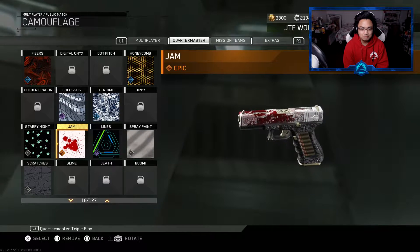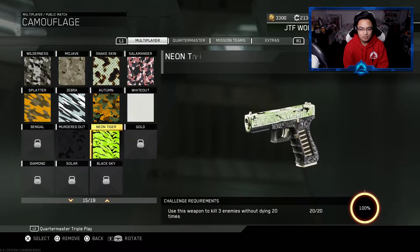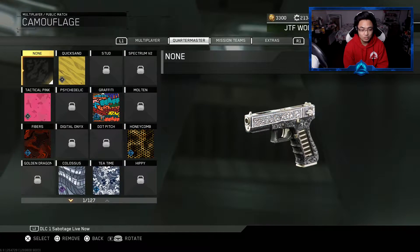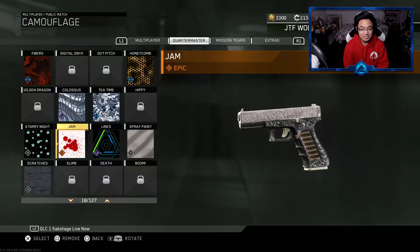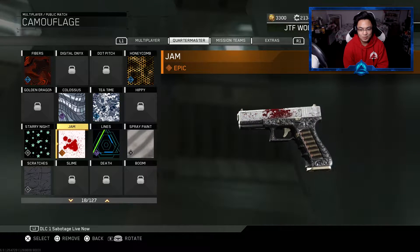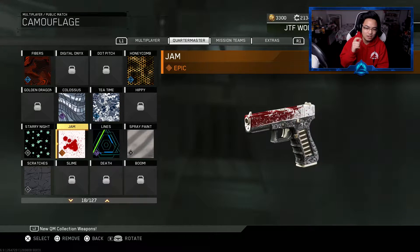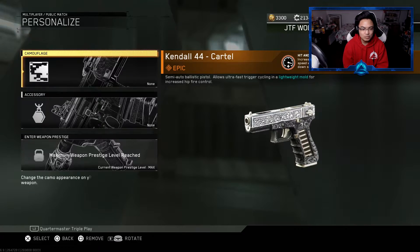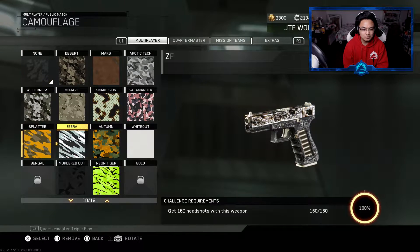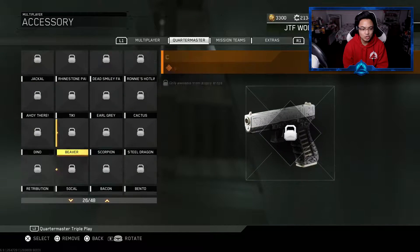That's actually not so bad. I don't know why it only takes the top though — I don't really like that. Hopefully on the gold it doesn't do that, because if it does it's really ruining the effects on there. It literally has like that royalty camo that we saw before from Advanced Warfare. Did I stick it on there? There we go.